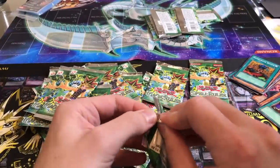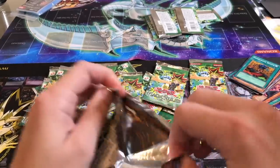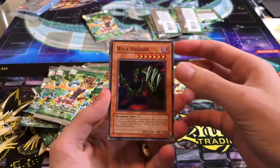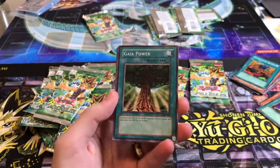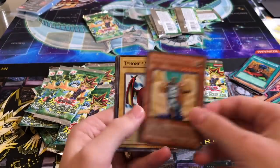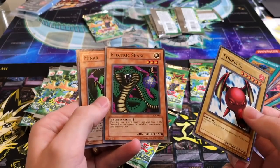Yeah, I feel spoiled now. They're either OP or just terrible — you're either going to change a part or get a four-star 100 attack monster. Wall Shadow — that would be cool but not very helpful. Gaia Power, short print, shiny. I'm getting all the different ones. Electric Snake — somebody was talking about Electric Snake.